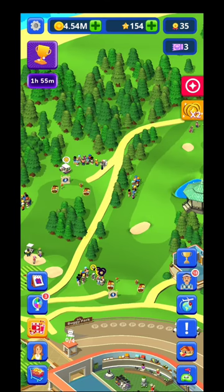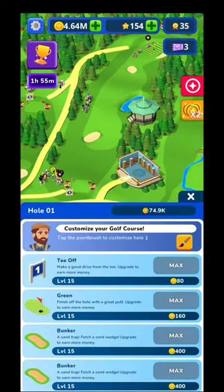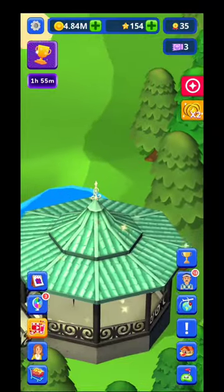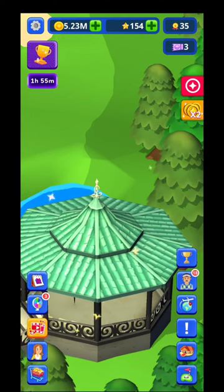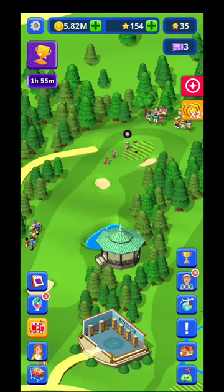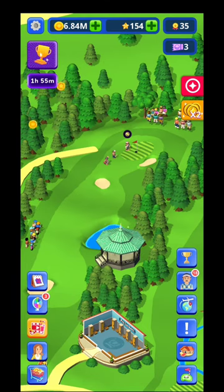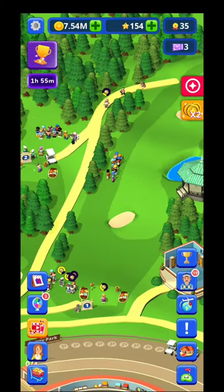Your pro players will train at hole number one, so watch out for that. At hole number one you'll also find the tournament offer — every time you see an icon there you can start the tournament. You can send up to three of your pro players, not all six, so obviously send your best ones in order to get more medals for future upgrades.